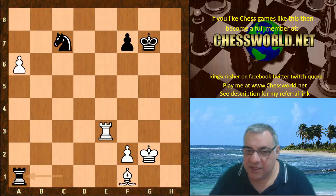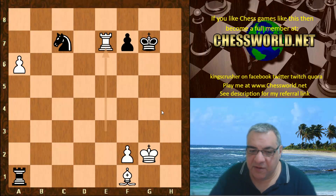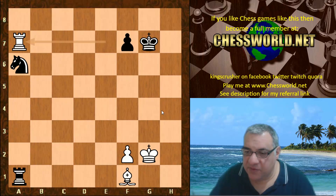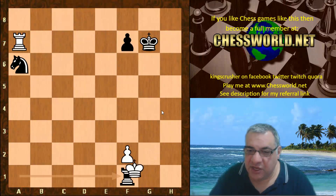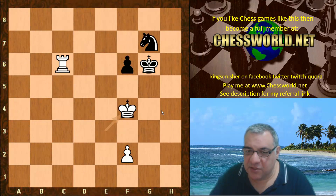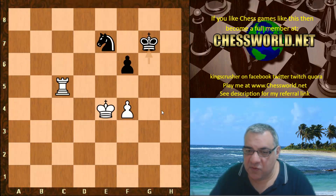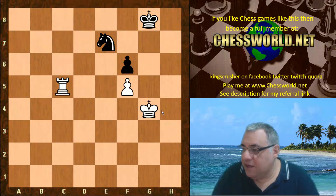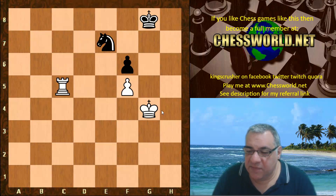The Bishop drops back, and now this is very good - supporting a7 and encouraging AlphaZero to go into a self-pin, and now this wins material. Exchange up, and this is just technically winning. Exchange up, the white pawn is heading for f5 restricting black. After King g8, it was resigned - adjudicated as a win for Stockfish 8.